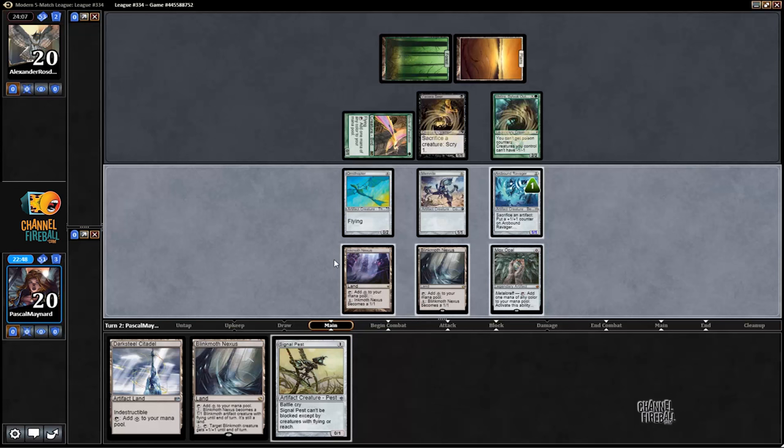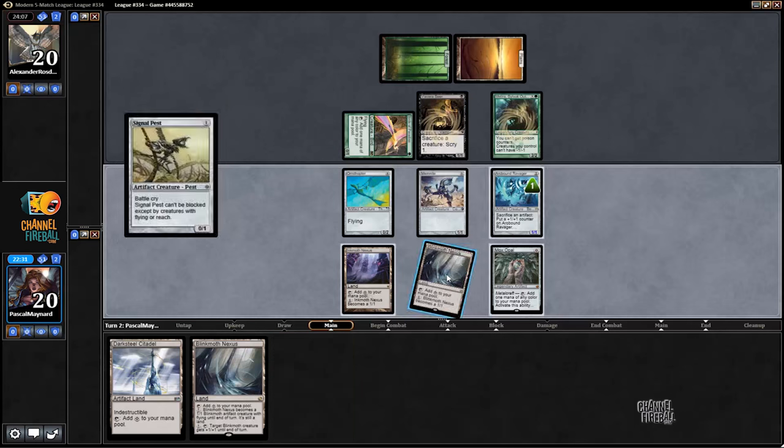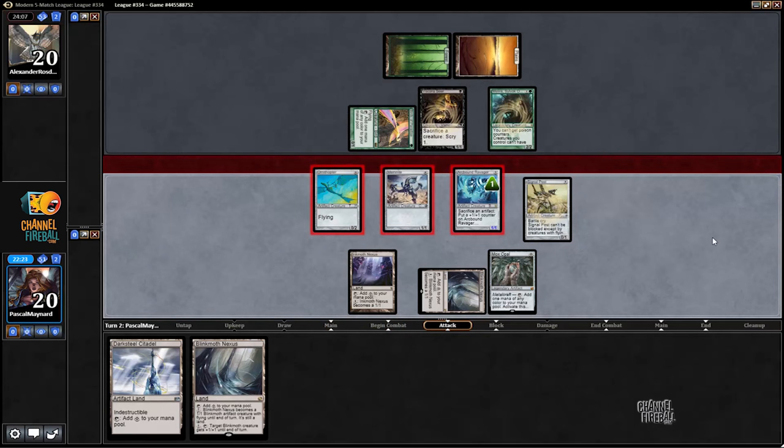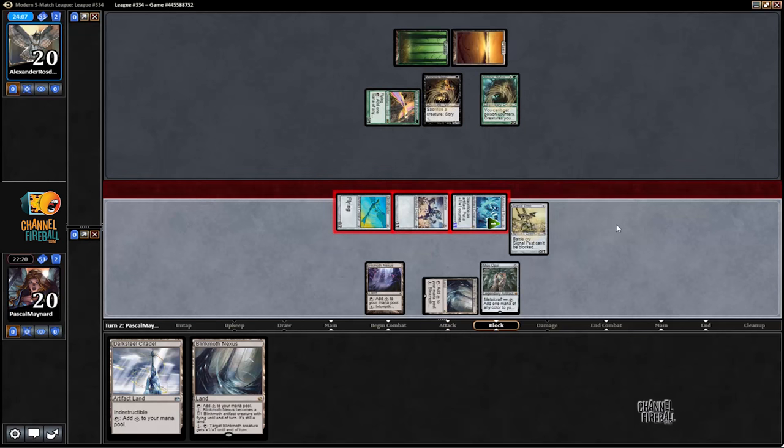We're going to play Blink Moth, and I'm definitely going to want to attack with Mennite because I don't really care if he blocks anything. I'll play the Signal Pest. I didn't tap the right land, but it shouldn't matter because I'm not going to block. I'm going to attack with these. That was actually terrible — for some reason I was thinking my Mennite would be 2/1, so this attack actually just doesn't make any sense.